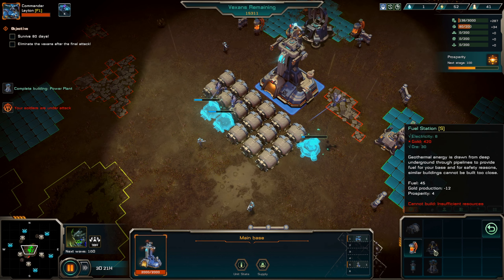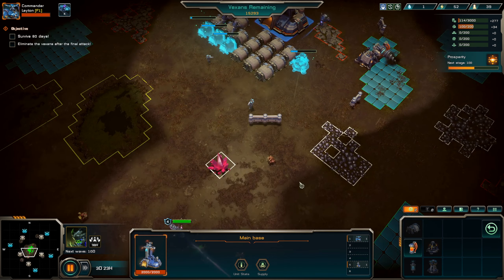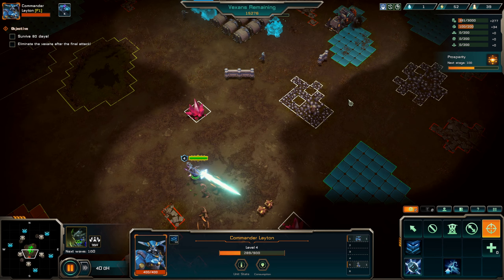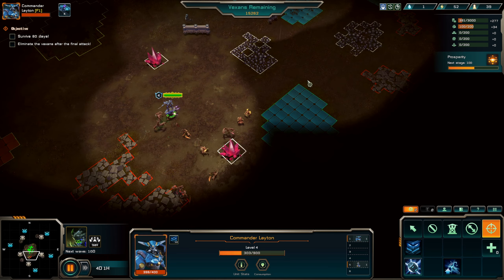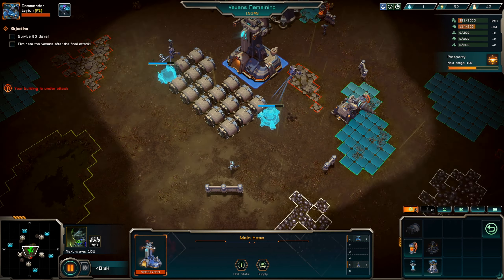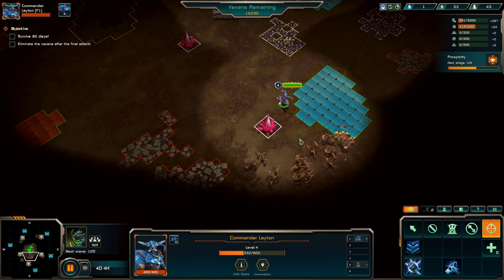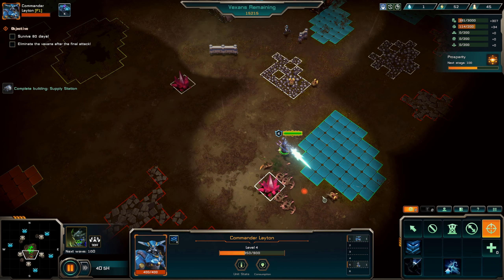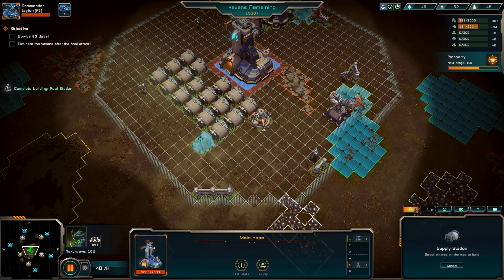Come on, take him out before he takes out my thing. Let's try this again. So we're going to put this here — got our power plant up, so we're just going to wait for another fuel station. I'll just take this out right now so I can drop this here. That should protect the south just a little bit more.